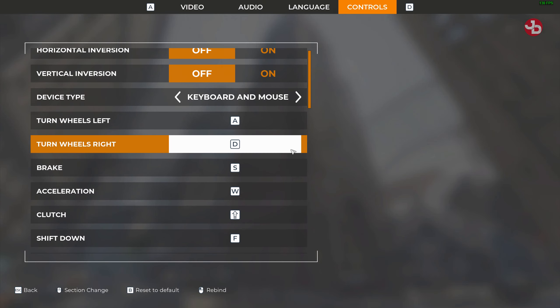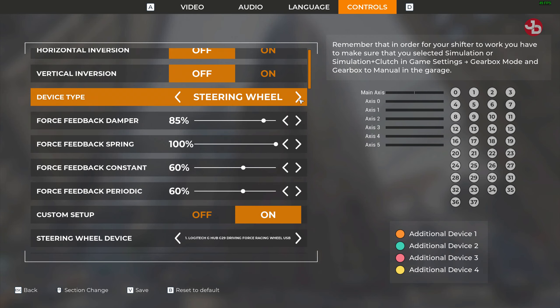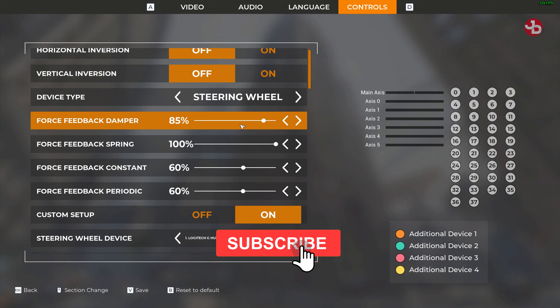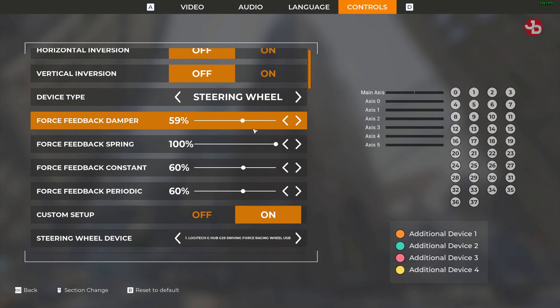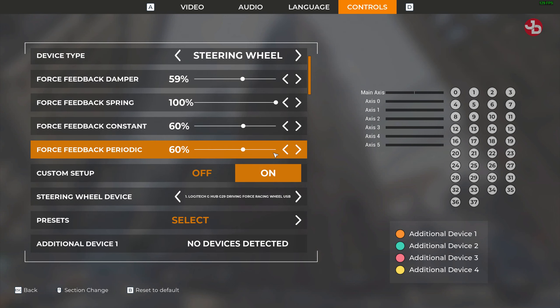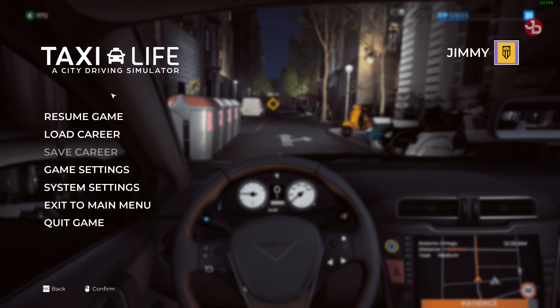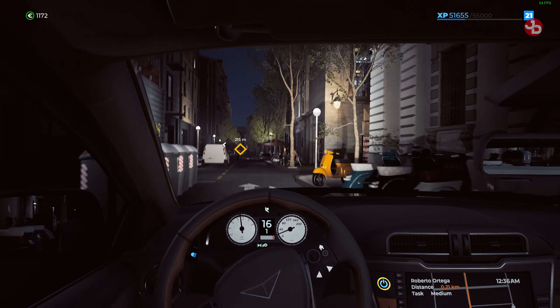If we go to controls now and click on keyboard, as you can see here there's all kinds of sliders, but they don't seem to be doing anything. No matter what I do it just feels the same. I lowered this, I go back now to the game, drive a bit — it just doesn't...